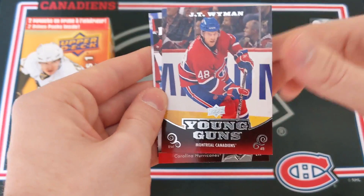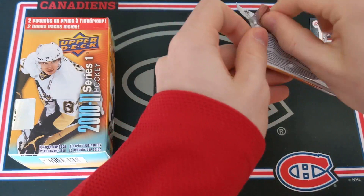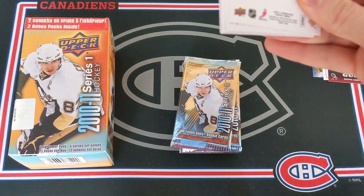At least I can add the Wyman to my young guns collection. We've hit one young gun so far — it's been a tiny bit disappointing, but at least it's a Hab, not a Hab I'm really familiar with, but I can add him to the collection. Daniel Briard, Rick Nash, Brad Stewart, Stephen Weiss, and Jonathan Ericsson.